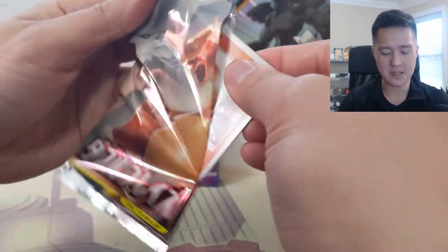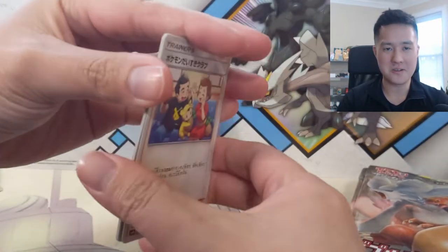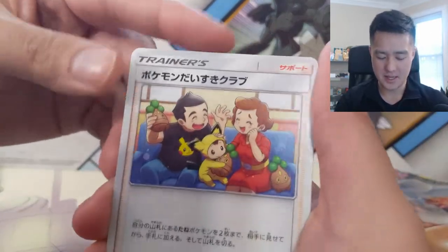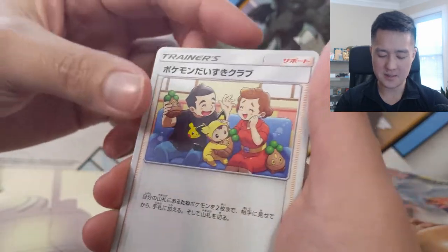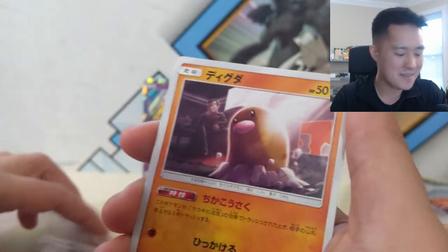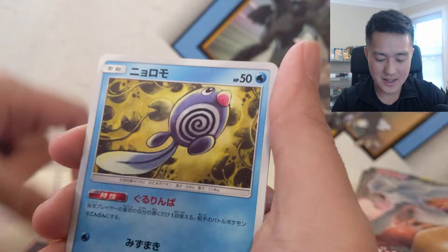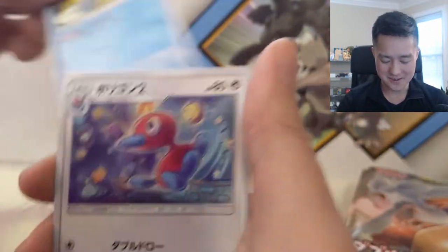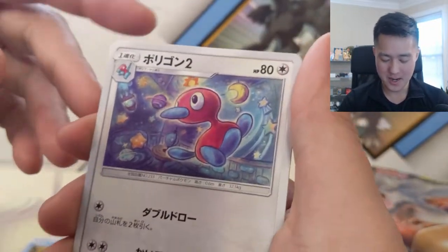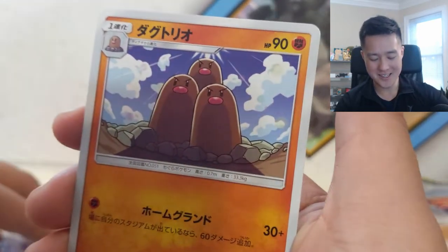On to pack number two. These arts feel very refreshing to me. This is like Pokemon Fan Club - that's definitely a reprint. Look at this Diglett - I feel like Diglett doesn't get a lot of respect, and that's a pretty good art for him. These things are so different - Porygon 2, very cool, I was always a fan of Porygon. And the Dugtrio - very similar art to the Diglett, nice.